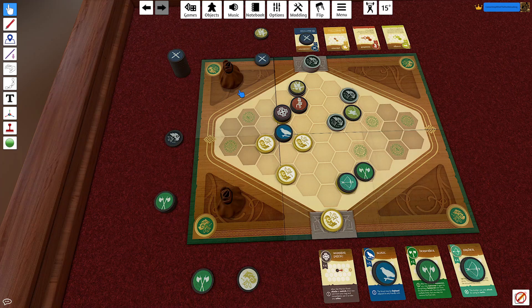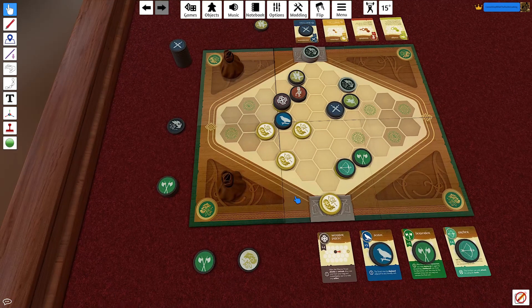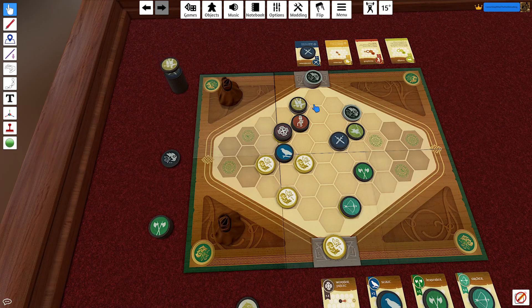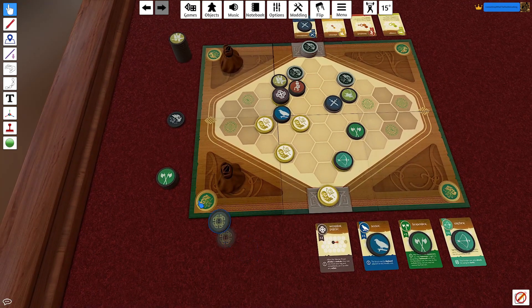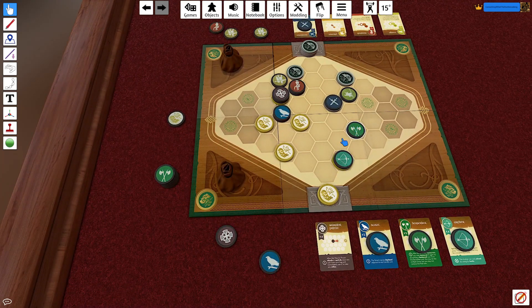He places the Swordsman to set up future draws. I move the Berserker up a space. The Pikeman moves over to try to threaten reclaiming that zone — he could still take it back, which would even things out. But all I need is to capture one more control point. He uses his last token, and then — wow — he controls it and wins. Wow, he wins. I could have played that better as black.